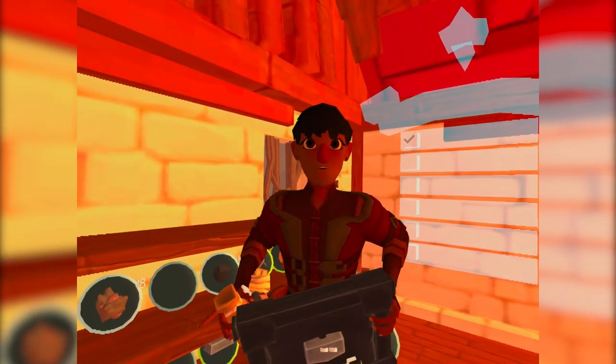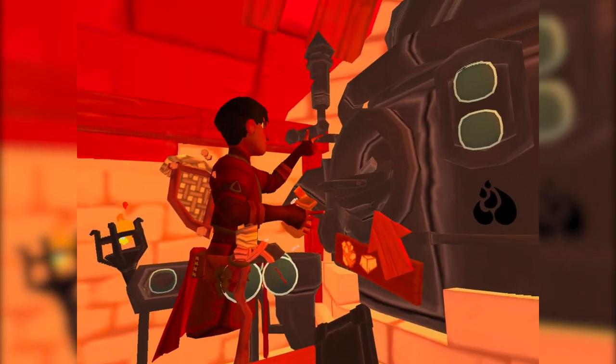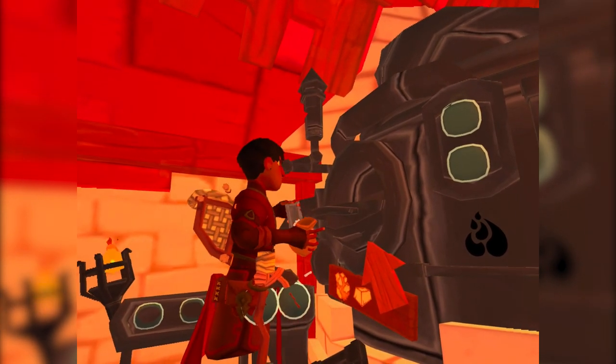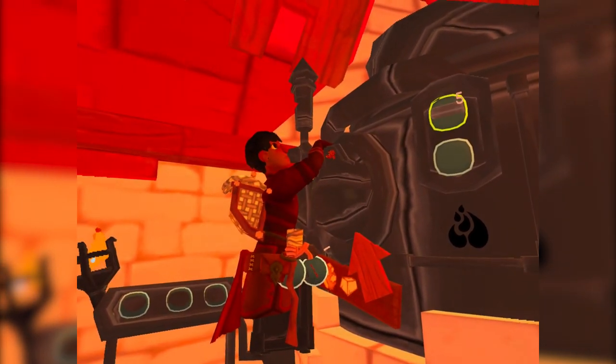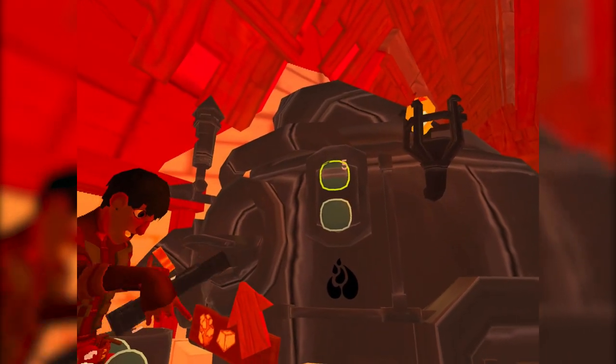Let's make ourselves a hammer. I'm going to start off with the ingots — we only need five, so I'm just going to stick five in there. Then close up the hatch, and here we can see that the ingots are now in there.